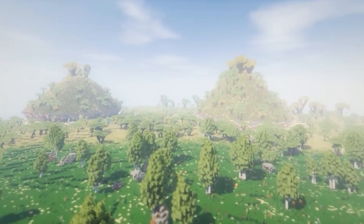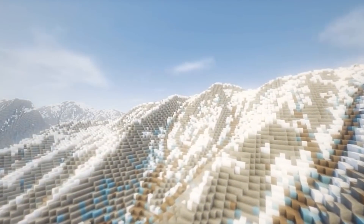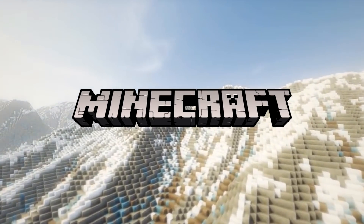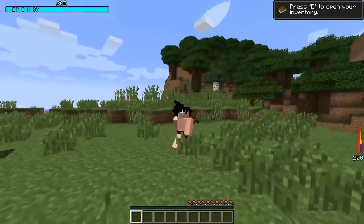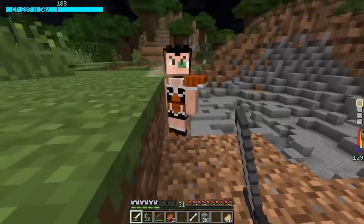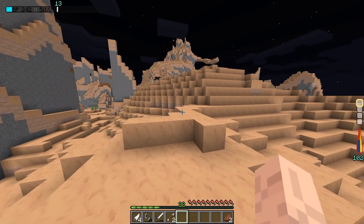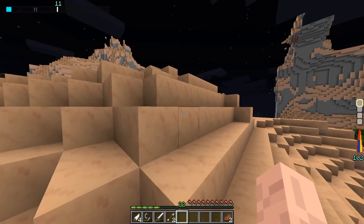In this video we're going to be playing Dragon Ball in Minecraft again. Dragon Block C is a mod which turns Minecraft into Dragon Ball. Last time we created our character, fought some Sabermen and defeated Raditz. And in this episode we're going to try and fight Nappa and Vegeta. Let's see how we go.